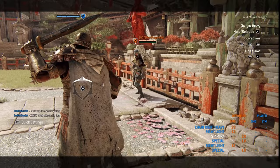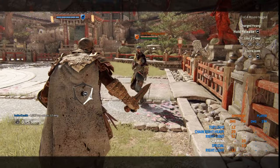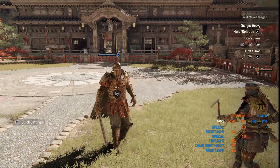Centurion is a character where you want to use feints as much as possible. So I'm going to throw a light attack, hold it, cancel at the last second. This will throw your opponent off while using this character, so you want to use it as much as possible. Because other than these bashes, Centurion doesn't really have any other alternate moves — it's just really straightforward, so keep this in mind.